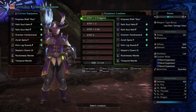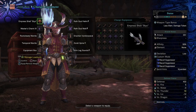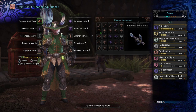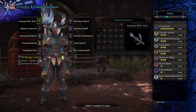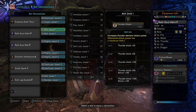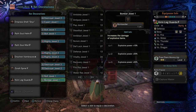For my in-game build, we've got Critical Eye 7, Thunder Attack 3, Free Element, Ammo Up 3, Part Breaker 3, Bombardier 3, Maximum Might, and Razor Sharp/Spare Shot provided by the Styx Light Bowgun. The decorations are: Destroyer, Expert, Bolt, Bolt, Mighty, Mighty, Mighty, Destroyer, Destroyer, Bolt, and Bomber.